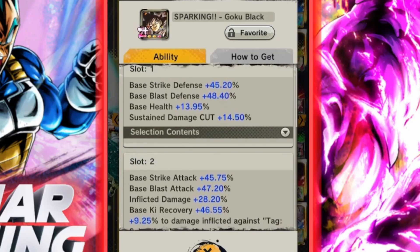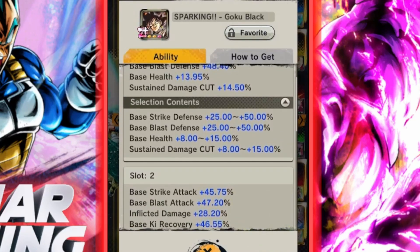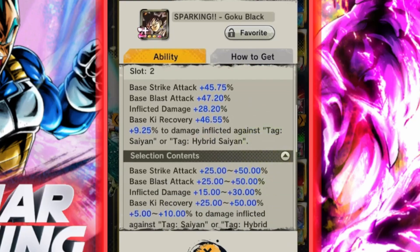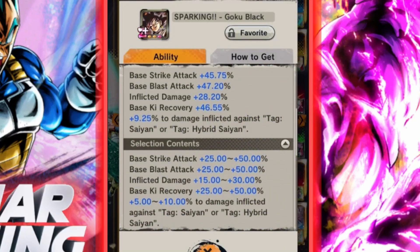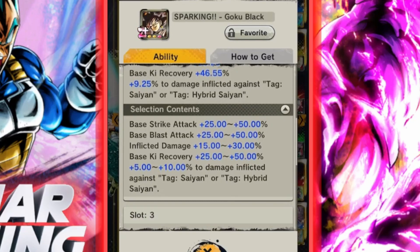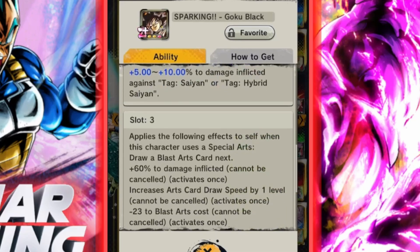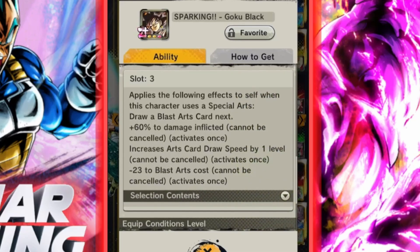Slot one gives Strike Defense and Blast Defense up to 50%, then Base Health up to 15%, and Sustained Damage Cut up to 15% as well. Slot two is Strike Attack and Blast Attack up to 50%, Inflict Damage up to 30%, Key Recovery up to 50%, and up to 10% damage inflicted against Saiyan or Hybrid Saiyans — which obviously there are a lot of running around with future teams and things.